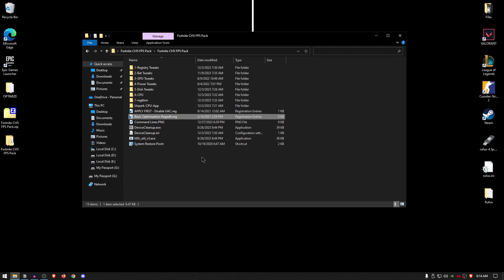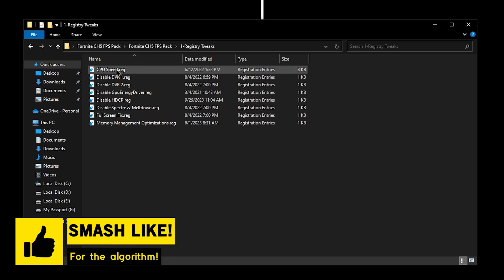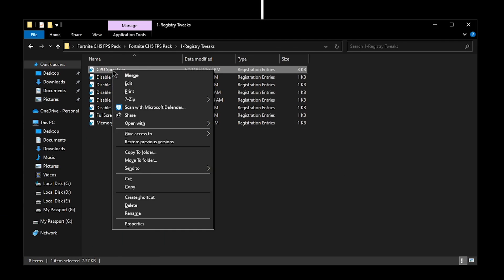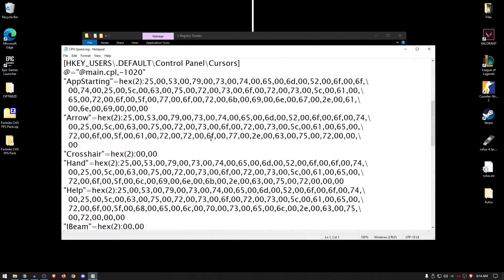Now you can close out of this and we're going to move on to the registry tweaks. Go ahead and open up the registry tweaks folder. The first one is the CPU speed — double click on it, hit yes and hit okay. This is going to optimize the CPU. If you want to check out what's inside, click on edit and there is everything you need to know.